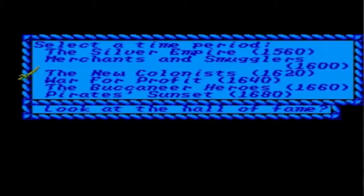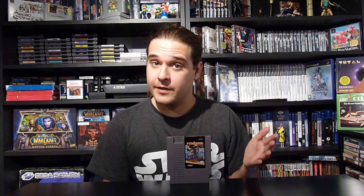The first thing you have to do when you start the game is set up your character and your campaign. You get to choose your historical period and your character background — it can be an English adventurer, a French privateer, a Dutch trader, or a Spanish renegade. These choices are very important because they will influence the whole game, including the world map, the setting, your allies, and your enemies.